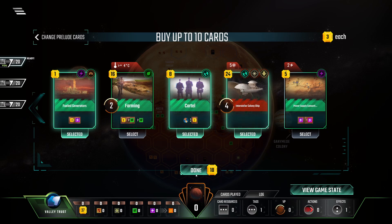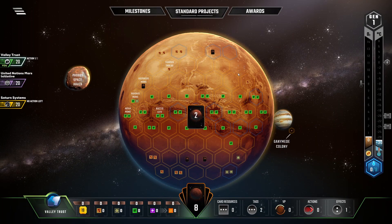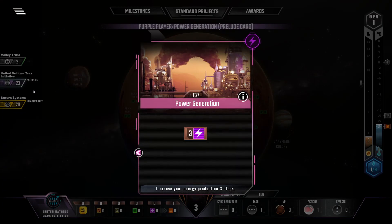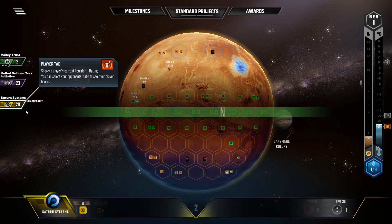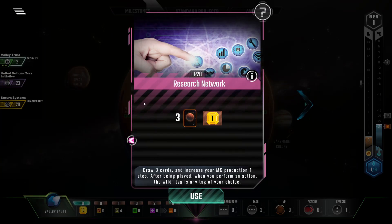I'll just go through the first turn really quickly so we can see what other prelude we get. Play Aquifer, pick up the two cards, and of course play Orbital. Power generation is really good when you play with colonies. The base game is also pretty good but not that great - there's one Earth tag so we can't get that. This company here has insane production from the start, it's really hard to catch up. There's Research Network - perfect! I think Research Network is one of my favorite preludes, and it acts as an Earth tag, so that's the best we could have hoped for.